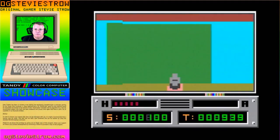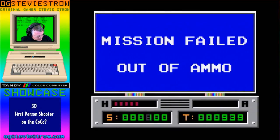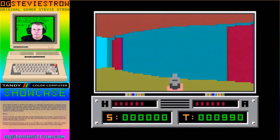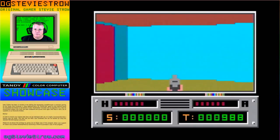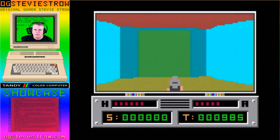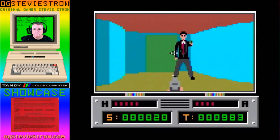Holy crap, I'm almost out of ammo. It would be nice if there was a little crosshair so you knew you were lined up with the guys. I guess your crosshair is just your gun itself — your gun needs to be centered on the background. Try moving backwards and forwards with him; that way it keeps him in the middle of the screen.